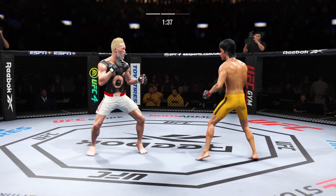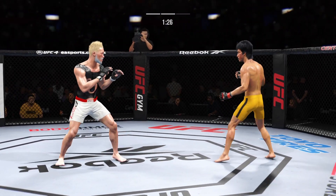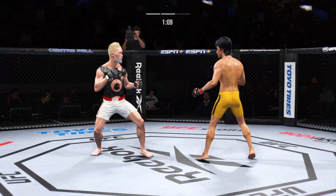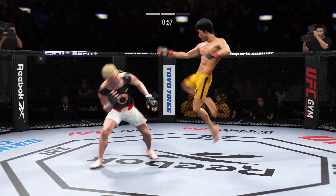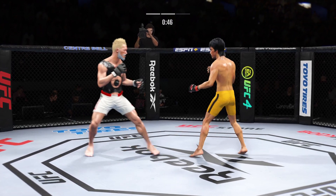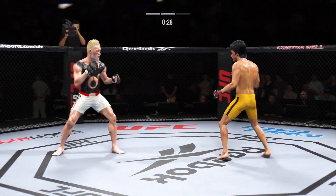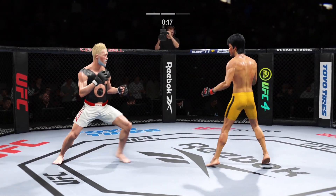Swing and a miss by Lee — just unable to quite find that range. Much improved defensively as he blocks the shot. Looking to set up that head kick again, but this one does not find the home. Look at him chopping the wood with those leg kicks. Lentz gets caught with that punch — not the easiest guy in the world to hit, but he got caught there. Beautiful straight punch there. His boxing fundamentals are just so clean.